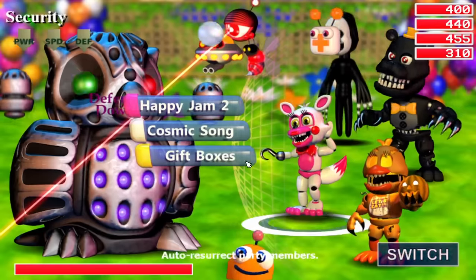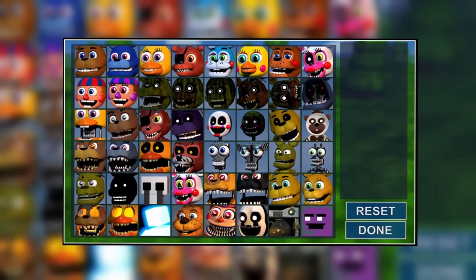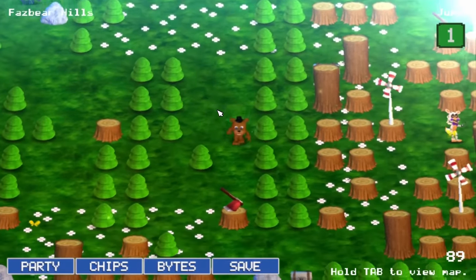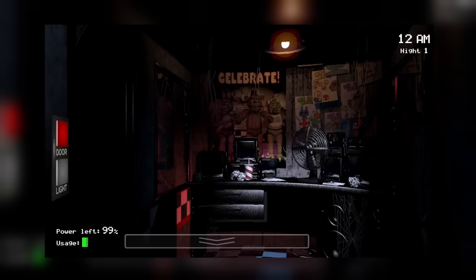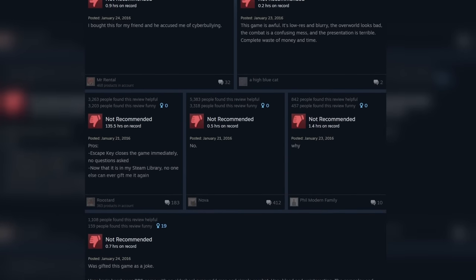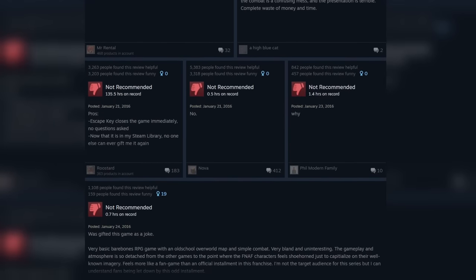This is FNAF World, a relatively simple game that has you select 8 out of an astonishing 48 animatronics to aid you in battle throughout a bright and cheery land filled to the brim with monsters. Five Nights at Freddy's is no stranger to throwing players into terrifying experiences, which is why the sudden change of pace that FNAF World portrayed garnered a lot of negative reception.